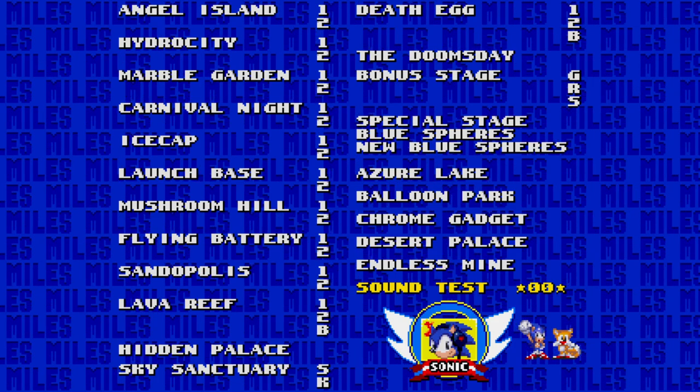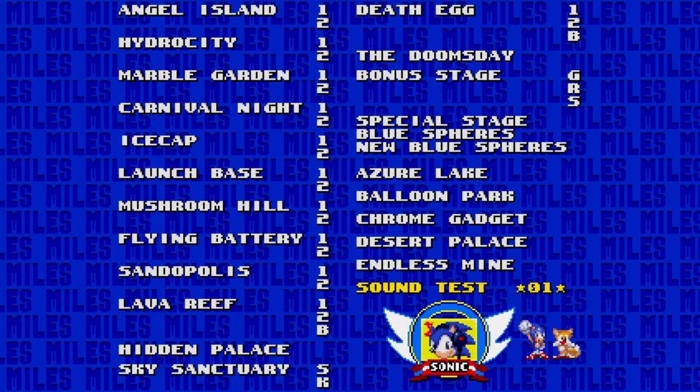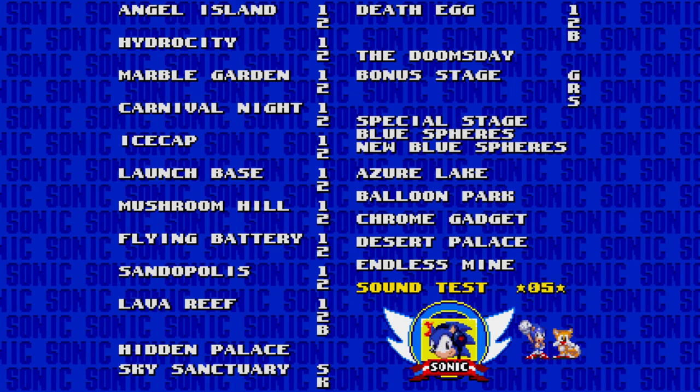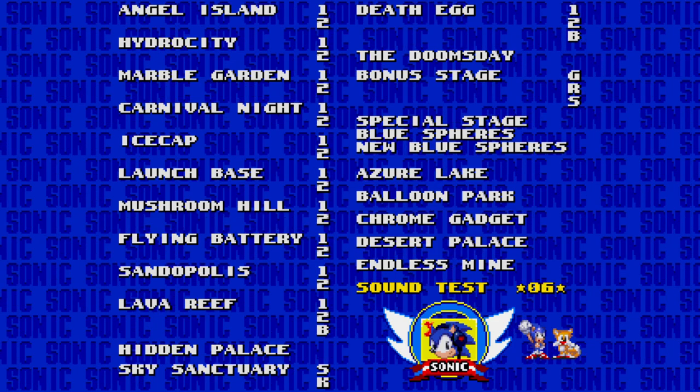But we don't want Super Sonic — we're playing Sonic 3 & Knuckles, we want Hyper Sonic. For Hyper Sonic, you type in — surprise surprise — 4126, 4126. You just type the code in twice basically, and there you are, there is Hyper Sonic.